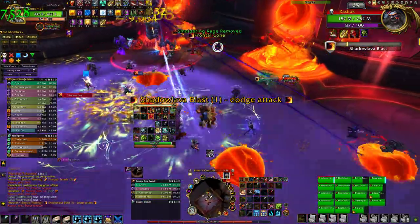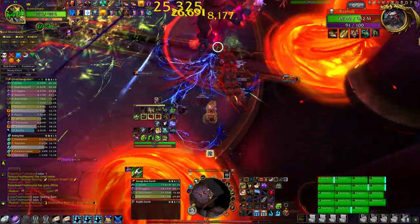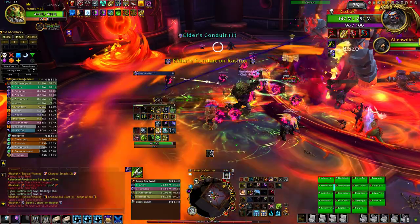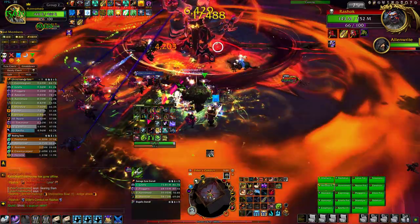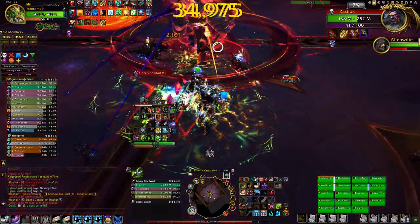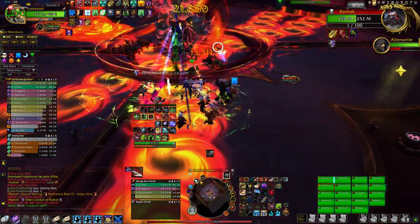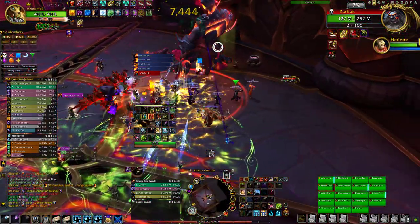Alright, I've got a front door next, watch out. To mid, to mid. Bring him in. Everyone stack towards green for hills. Take him on the green side.